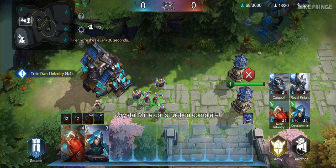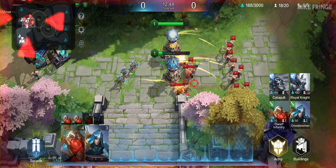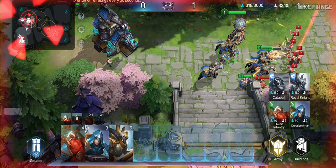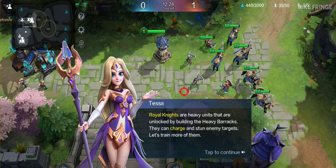The enemy has launched an assault. Rally your units to defend against them. There are too many of them, but worry not — the Royal Knights have arrived. Our units are under attack. The Royal Knights are heavy units unlocked by building the heavy barracks. They can charge and stun enemy targets. Let's train more of them.